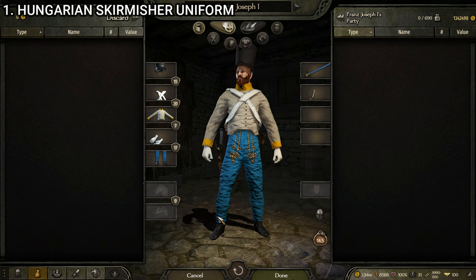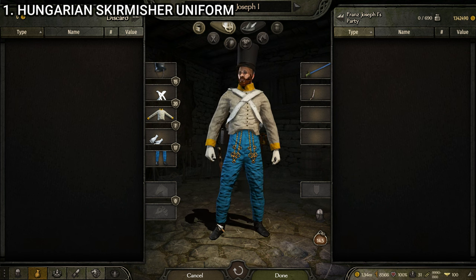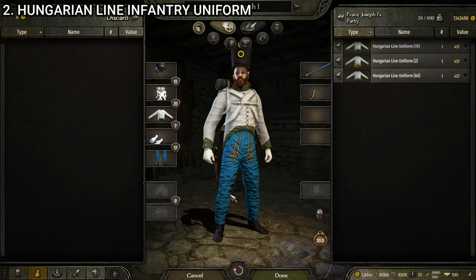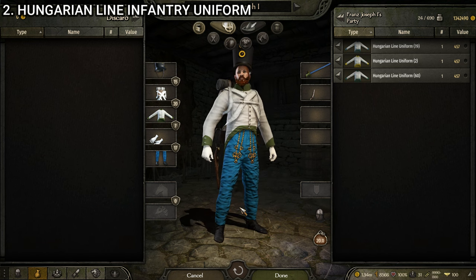It's got some strong American Civil War Confederate vibes going on with it. That is the Hungarian skirmisher. Next up, we have the Hungarian line infantry, and this one actually has four variants that I'll show you as we go through them. But this is what it looks like on the whole — pretty good, I would say.